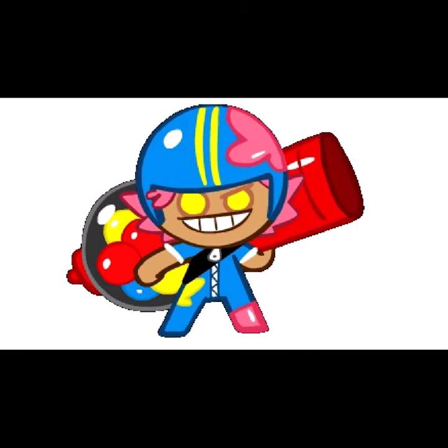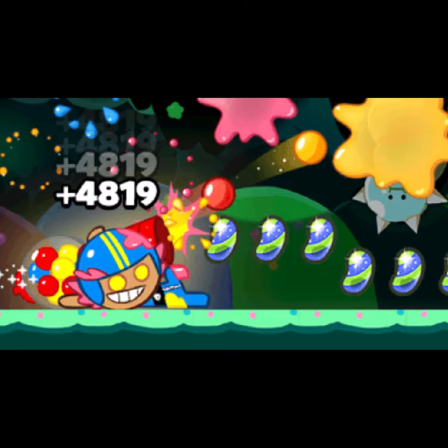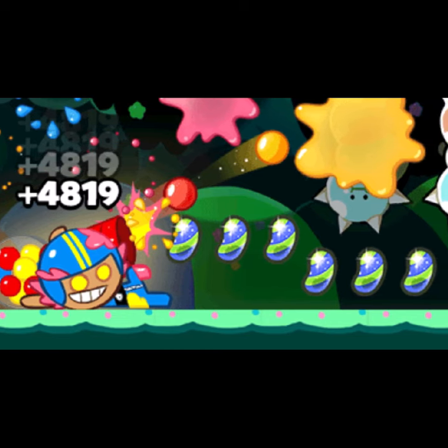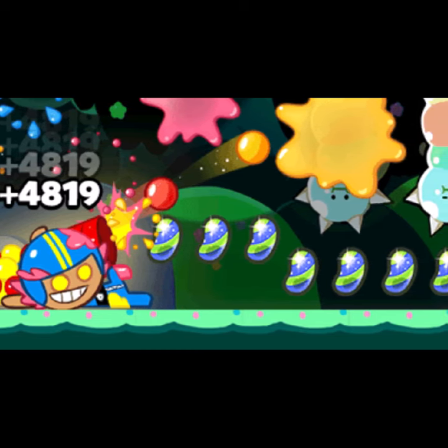This is Gumball Cookie. Here's some facts about him. Gumball Cookie's skill in Oven Break is that he loads his Gumball Cannon with every jump and fires Gumballs whenever he starts sliding. This can gain points for every shot fired and can even destroy obstacles.